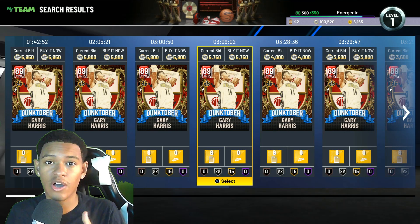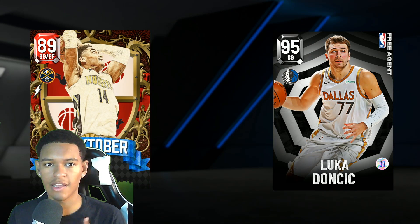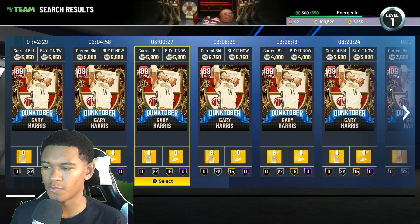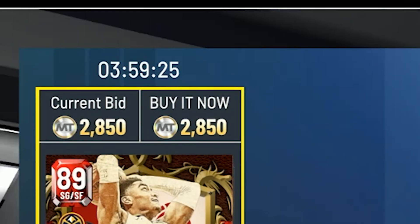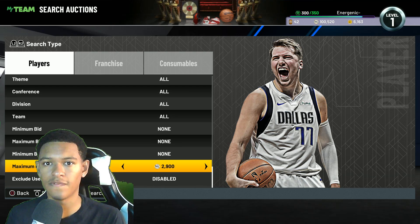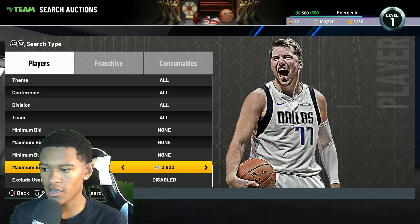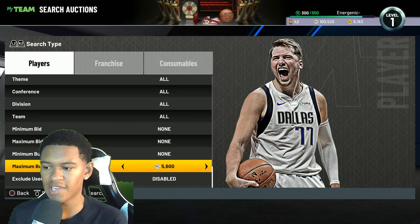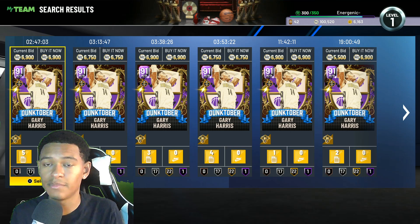The first method deals with evolving cards and then flipping them. Take this Gary Harris card on the left side of the screen — this card starts out as a Ruby and can evolve into an Amethyst. If you buy this card at the lowest Ruby price, you can get it for around 2,850 MT. Then if you change the color filter to Amethyst and increase the max buyout to find the cheapest one, it comes up at 6,750 MT.